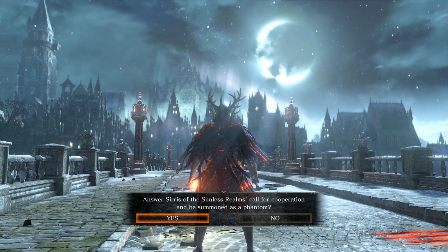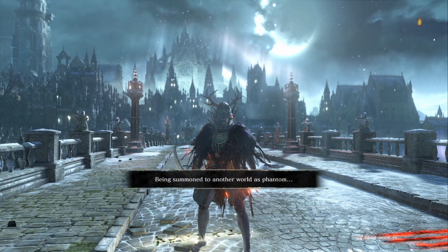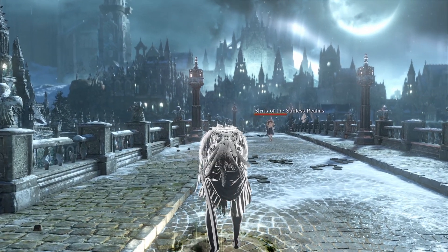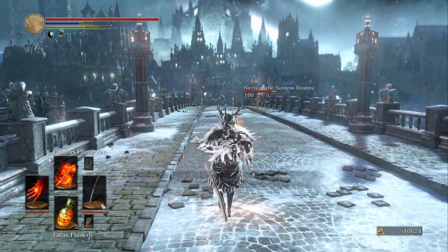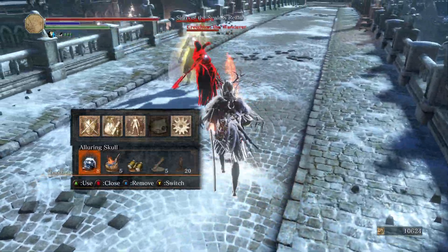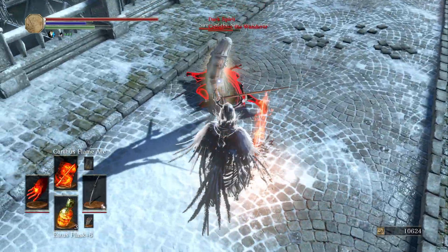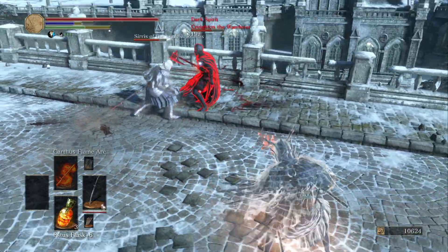Irithyl to me is like a perfect microcosm of Dark Souls 3 as a whole - it's fairly linear, it's compact, but it's full of environmental detail and storytelling, and there are tons of different little side quests and optional things you can do. I should probably not mess around too much because Creighton's no joke and I don't want to mess around and let him kill Sirris or myself.